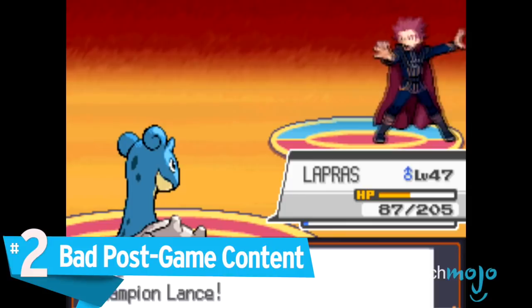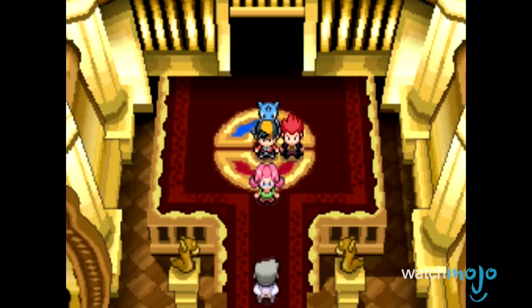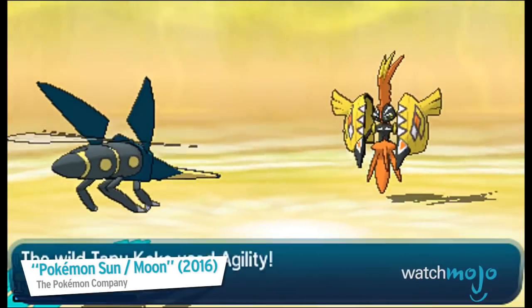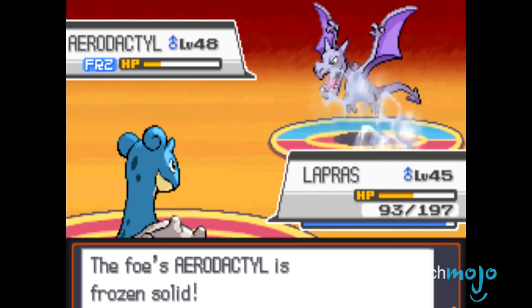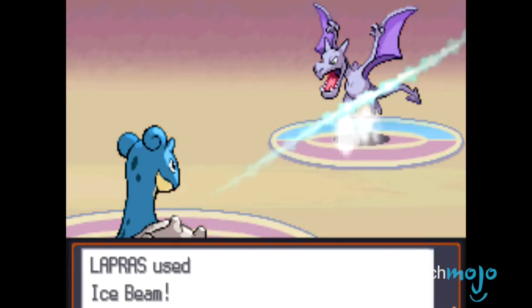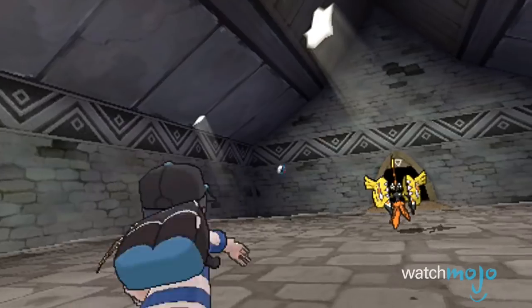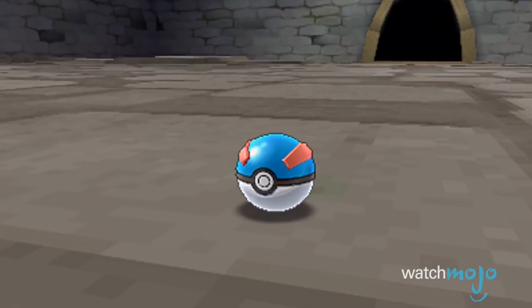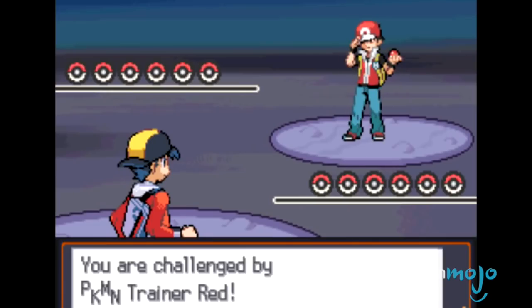Number 2: Bad Post-Game Content. For an RPG to be successful, it's got to get players hooked and never let them go. While filling out the Pokedex and save scumming for shinies might appeal to some players, others are happy with their 5 or 6 favorites and want their progress to mean something. Unfortunately for the latter group, once you beat the Elite Four, the game is essentially over. The wrap-up to the story might introduce some new legendaries, but they don't provide any real challenge for your level 80 super team. It's all been downhill in this respect since the battle with Red at the conclusion of Silver and Gold.